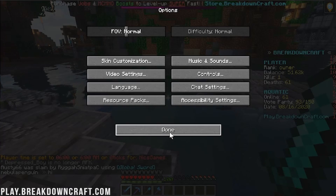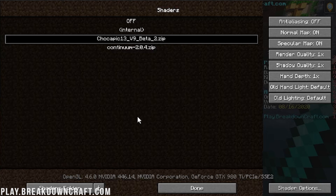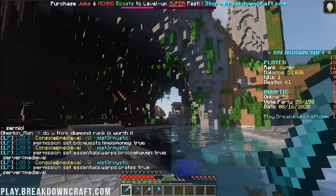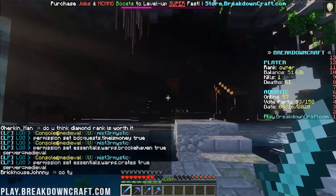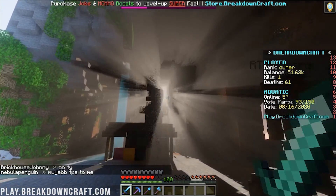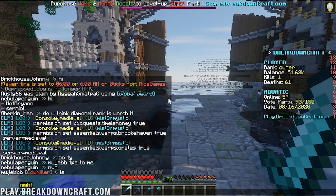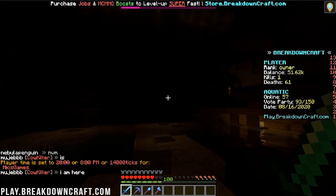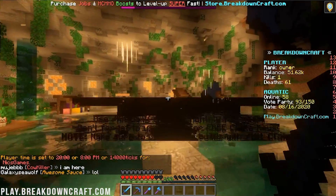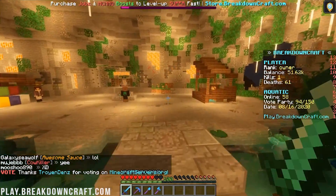To switch shader packs in-game, press Escape, go to Options, Video Settings, Shaders, and select Continuum. Click Done through the menus and back to game. Continuum is a much brighter shader pack overall. Even at night with no lighting it's dark, but look at those god rays shining through — stunning. Setting the time to night makes it pitch black in unlit areas, but lit areas look really good. It's impressive how different shader packs completely change the look and feel of Minecraft.